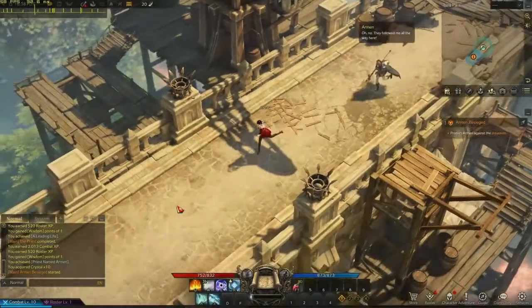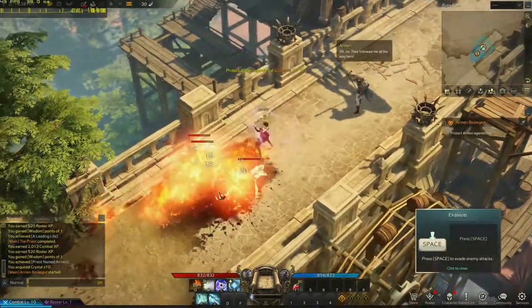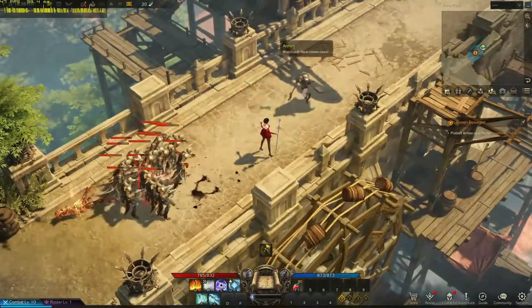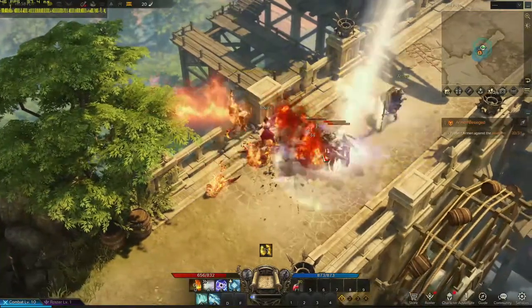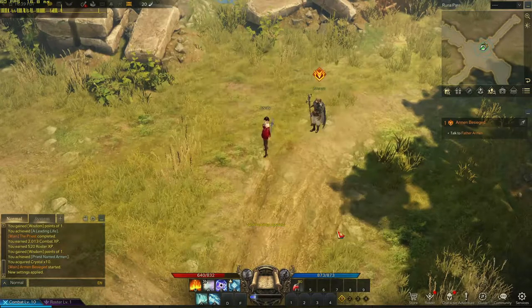But that doesn't mean all new games won't run pretty well. Lost Ark was released at the beginning of 2022 and it runs fairly well on this card on medium quality settings at 1080p. We're getting around 55 to 60 FPS most of the time, maybe a little bit below that when action heats up. But if you were looking for a solid 60 FPS experience you can do that on the low setting.